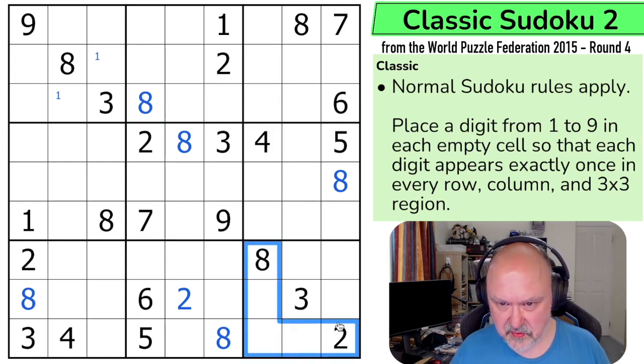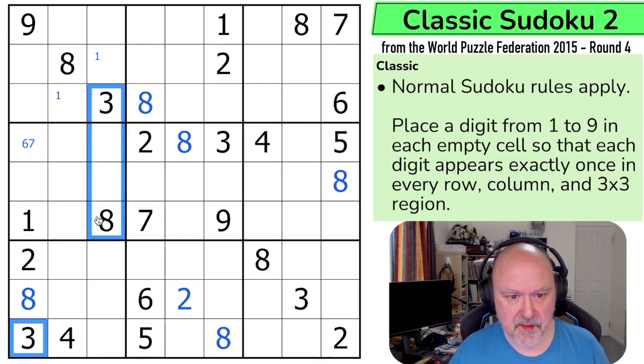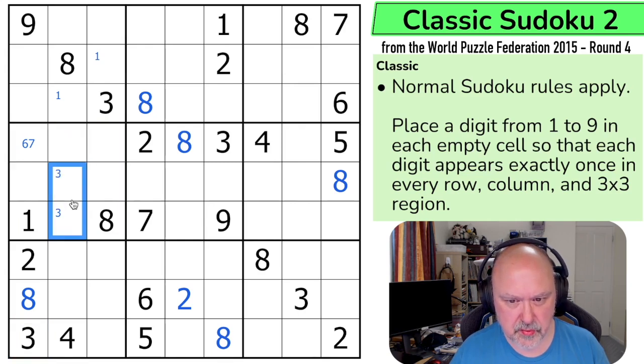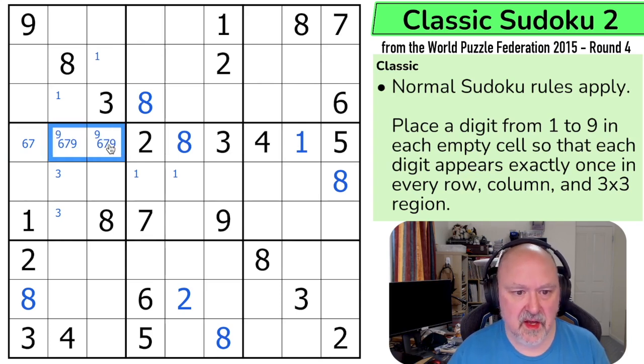Am I getting something like naked singles somewhere? Because this is something often used in these competitions. This cell can't be one, two, three, four, five — I think it can be six or seven. Spotting naked singles is often an important trick. Three can't be in any of those, so three is in one of those two. One can't be in any of those, so one is in one of those. The only place I could put it in this row is there. So this is actually a triple — it can't be one or two, leaving six, seven, and nine. These four digits can't contain six, seven, or nine; they are two, three, four, and five. This cell can't be two or three, so that's four or five.